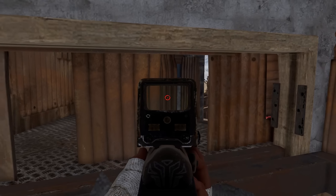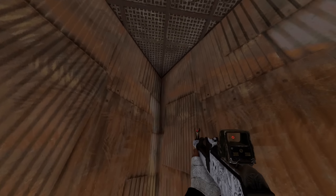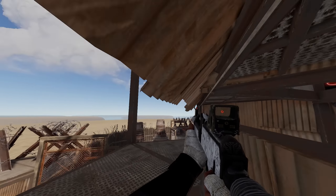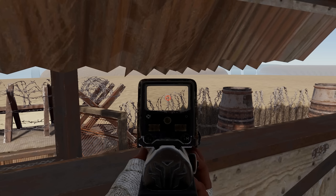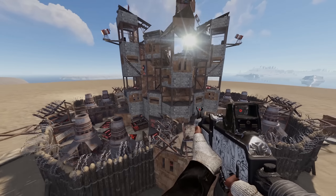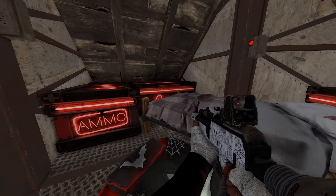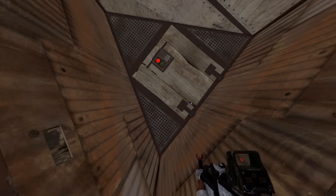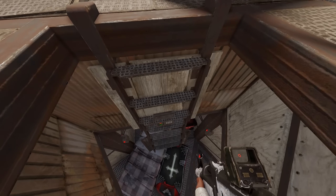We have some more roof peaks here on either side and some drop boxes. Continuing up, we have these campfire peaks below our roof conditionals. Moving on up, we have some hidden bedroom respawns and some loot storage in here, as well as our ladder hatch up. We'll get back to the roof later.